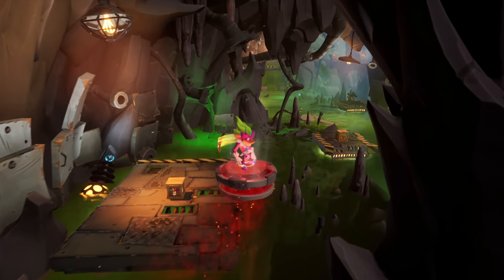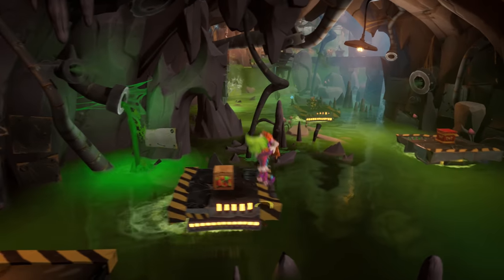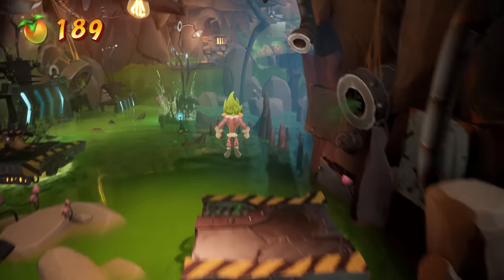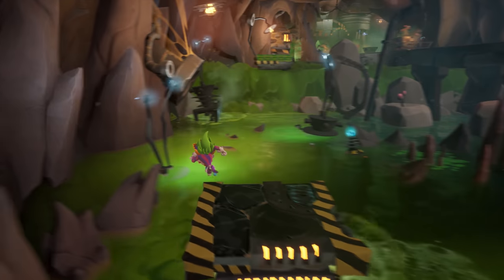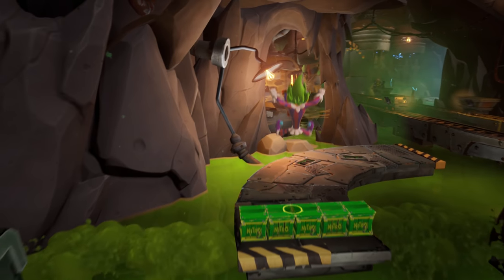Now we're in the red gem section. I'm going to grab this mask and get the invincibility here — it doesn't actually help me that much, only with that TNT crate. If I didn't have the mask, I would just jump on that TNT crate, use it, and bounce over to this third pedestal and jump on that dude's head. So it doesn't really help me that much.